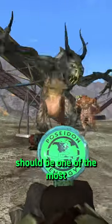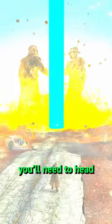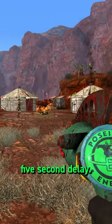In theory, this should be one of the most devastating weapons in the entire Fallout series, but it has one fatal flaw. To use it, you will need to head to Helios 1 and complete the quest 'That Lucky Old Sun', choosing to direct power to the space laser. Firing it will result in a 5-second delay.